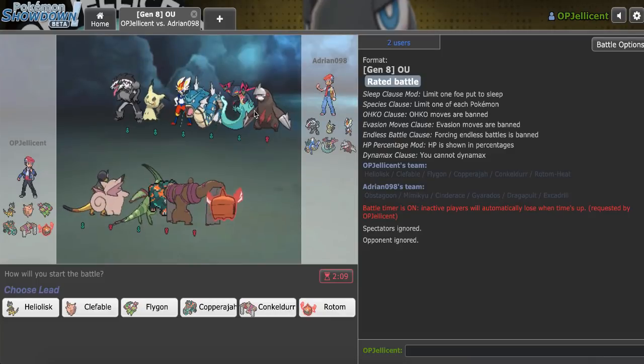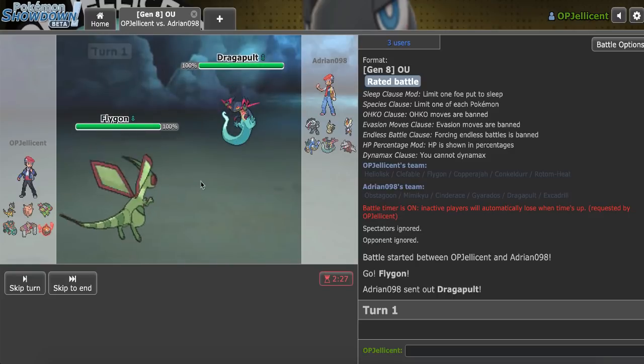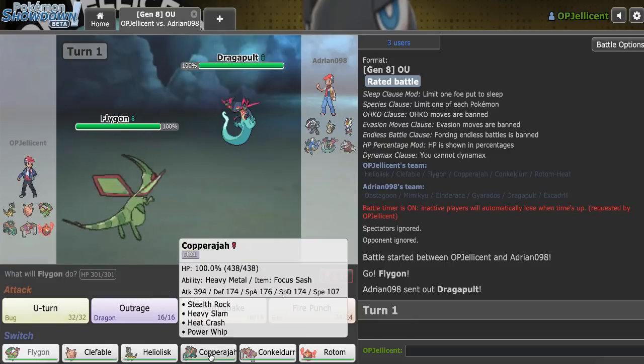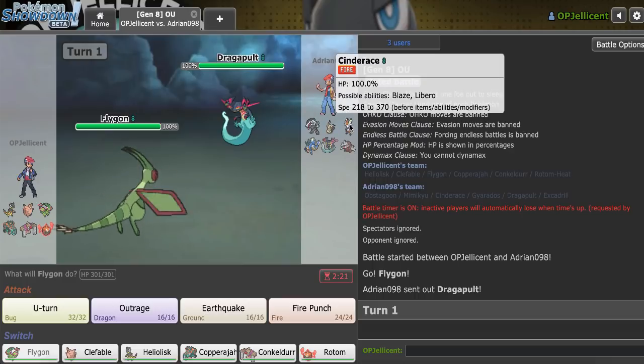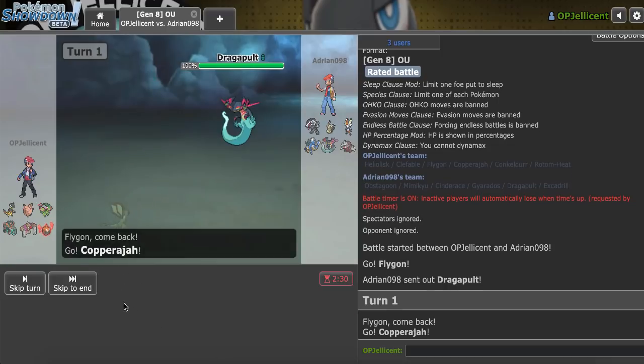I managed to find a team without a Corviknight after like four games now, so that's kind of cool. What I want to do here is lead off with my Flygon — it does so well against everybody. If they end up leading off with Dragapult, I think I go for a switch-out. Let's go to Copperajah and try to get an attack off, because if they're Scarf with this, I could actually lose my Flygon. Yeah, let's go Copperajah. They lead Draco — I'm going to collect the damage and see whether that's a Specs set.